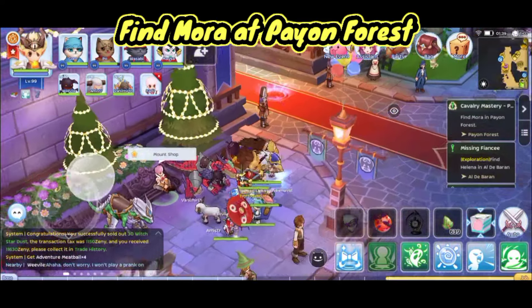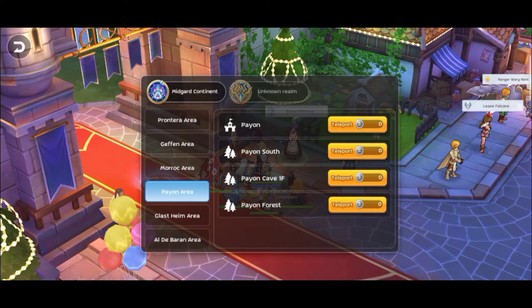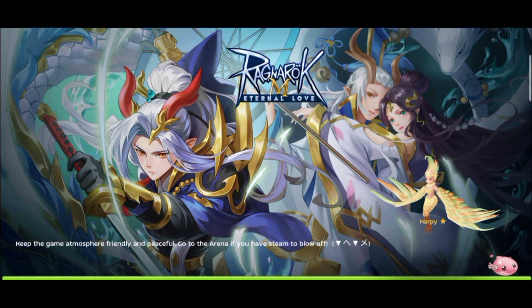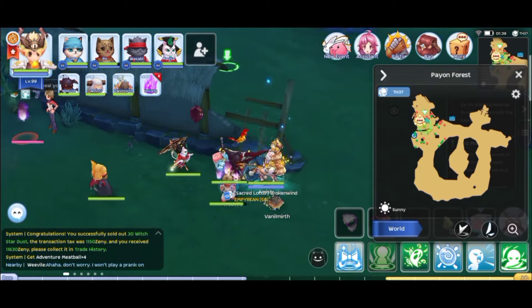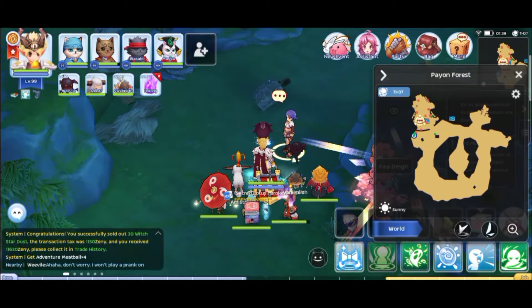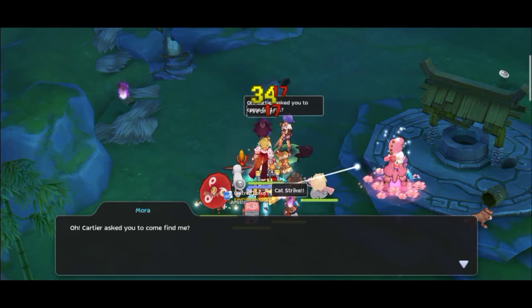Let's find Mora in Payan Forest. Let's teleport there. Here we are at Payan Forest. Now we go to this area on the map and find the NPC — it's a character named Mora, and she's sleeping.